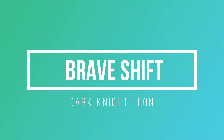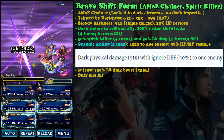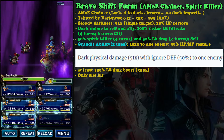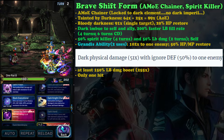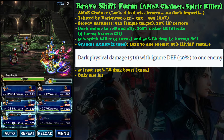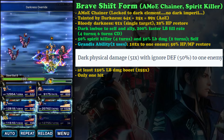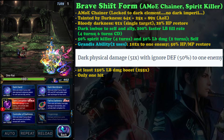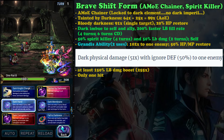His brave shift form is worse. First, all of his offensive mirror of equity chain moves are locked to dark element. That's not a bad thing if the enemy doesn't have dark resist, but another problem is this form doesn't have dark imperil - so you need to rely on imperil from your normal form. The biggest problem is this form doesn't have the plus six times change damage modifier.